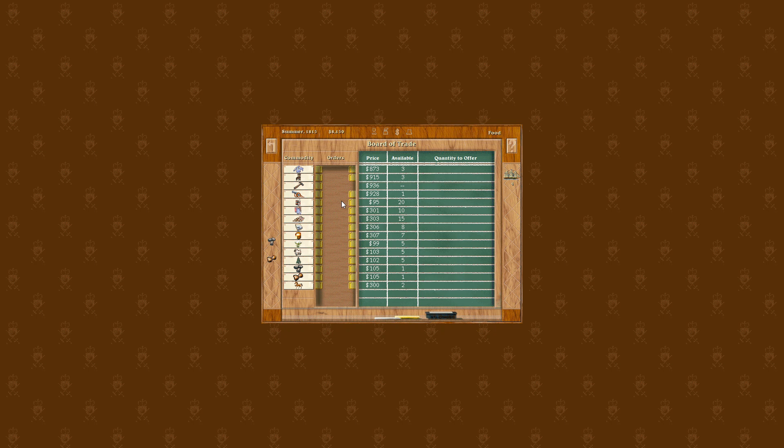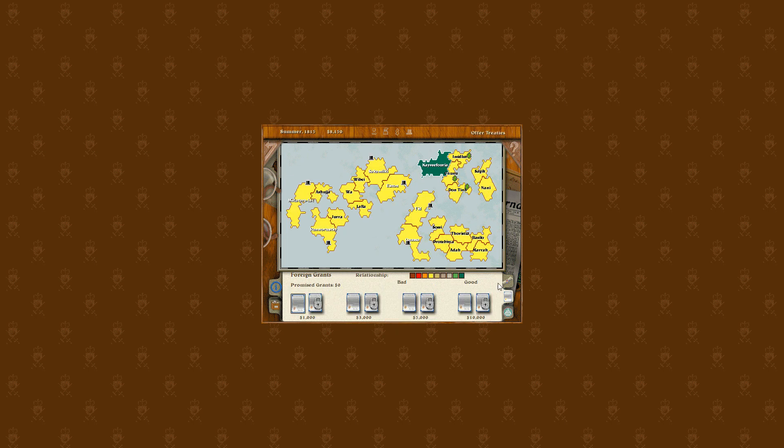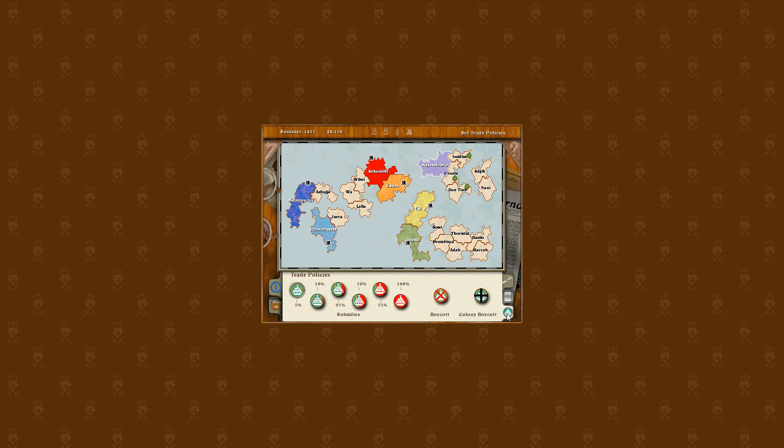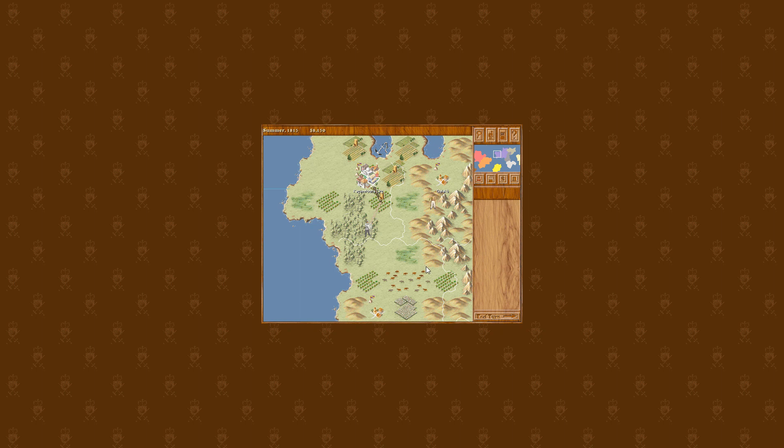We don't have any sustainability yet in terms of production. On the control screen, you can give grants or bribes to minor nations, and because we've put consulates in we can give a 5% trading subsidy to make them more inclined to trade with us. We could put down embassies but they're quite expensive — I think it was a thousand but actually they're five thousand each. So we won't do that for now.